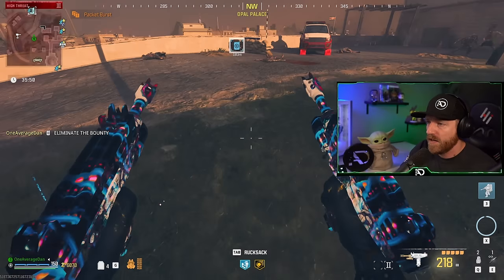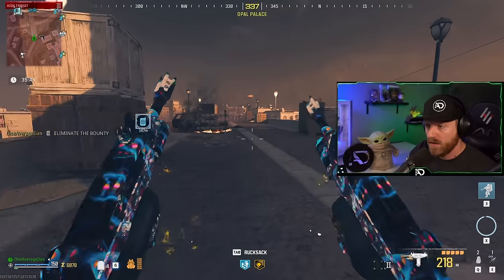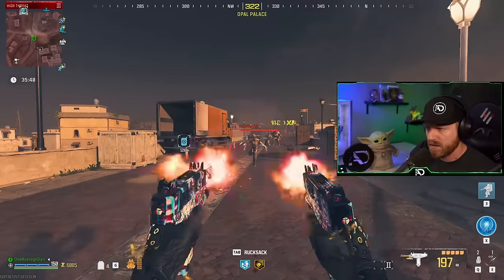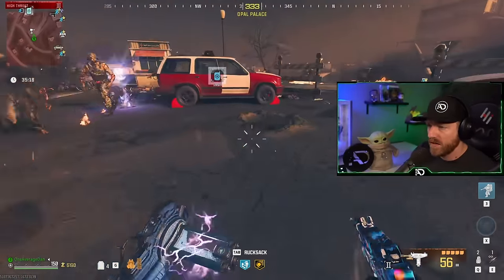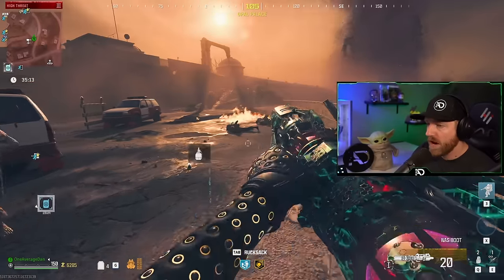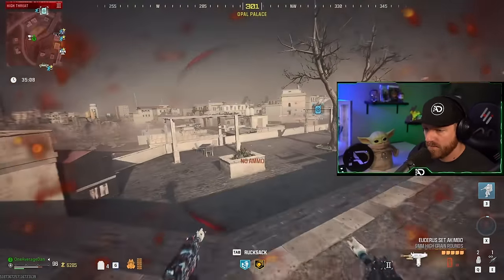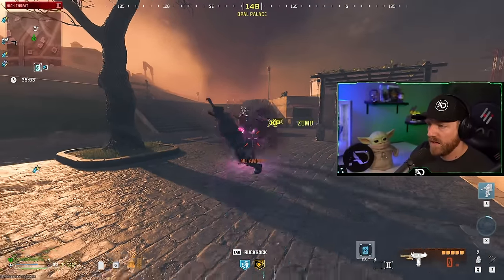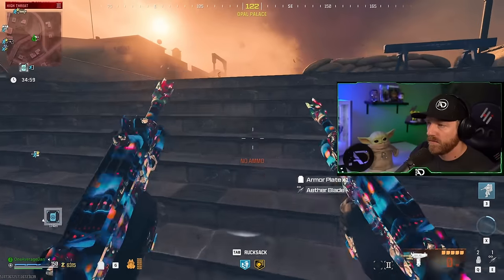Let's go grab a high-value target. We are only tier two pack-a-punch with zero legendary at all. We should be able to do pretty much nothing right now — oh, that was pretty good actually. We don't have PhD Flopper either. Let's pop this down first because this is going to look crazy. I wasn't paying attention to my ammo. I'm dead — I'm so dead. I'm sorry, guys. Ether blade that. Give me some ammo back.